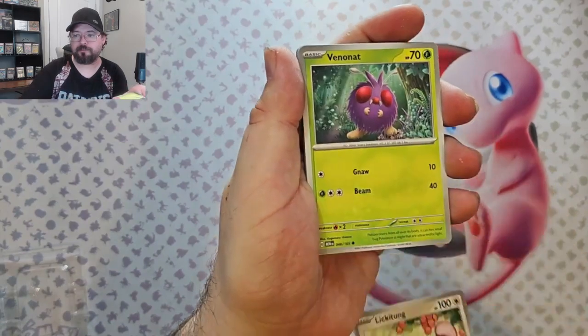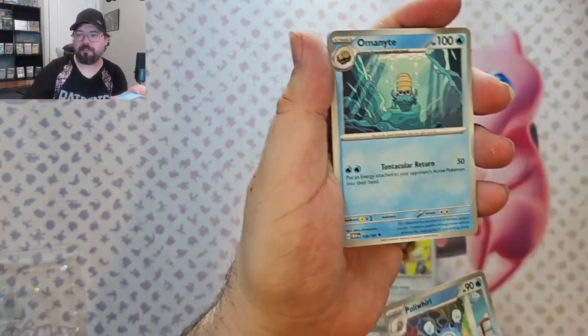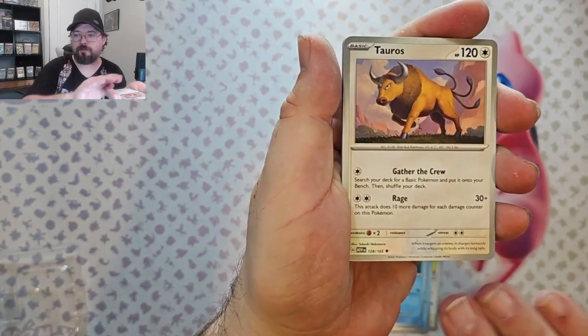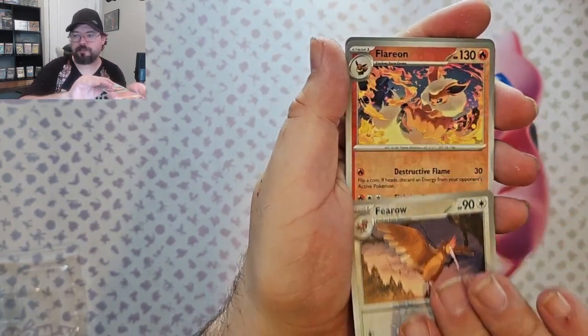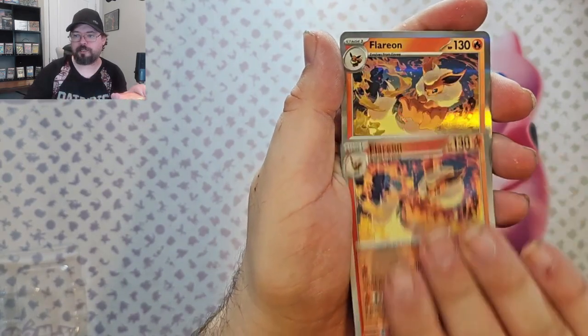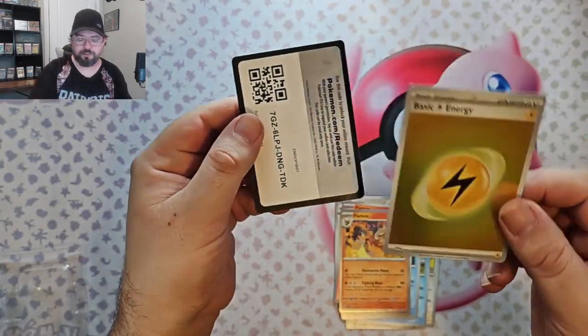We got Lickitung, Venonat, Pidgey, Poliwhirl, Cloyster, Tauros, Kadabra. Flareon reverse. Flareon reverse. And Flareon foil. And a foil Lightning Energy.